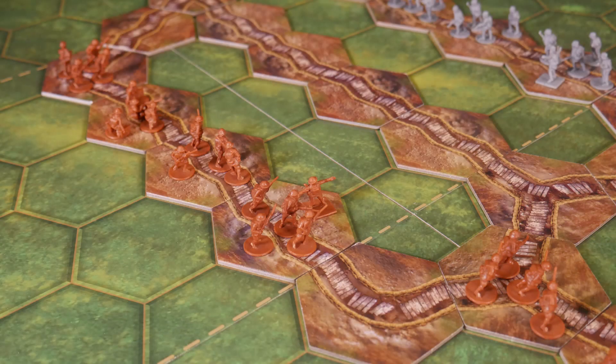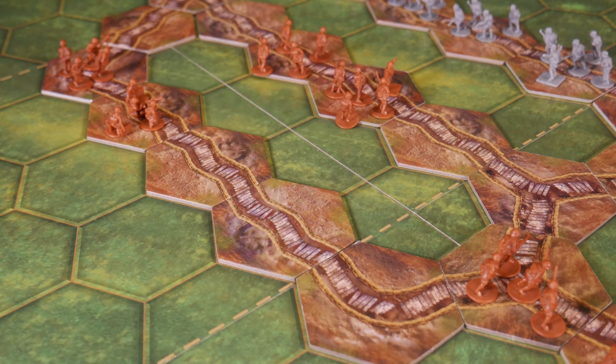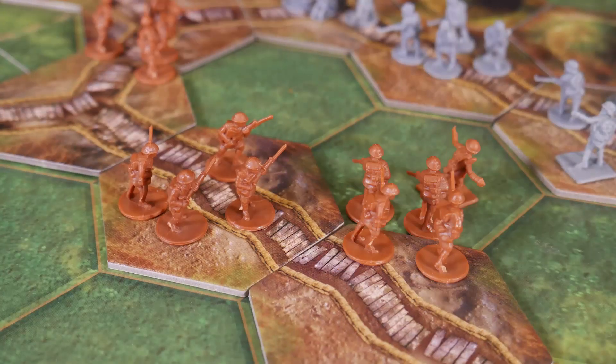Victory in The Great War is achieved by earning victory tokens, gained by eliminating enemy units and achieving objectives — primarily taking and holding enemy trench lines. Those trench lines are typically on your opponent's side of the map, so sitting back and hoping to shoot your way to victory won't work. This encourages the attacker to push up the map and force their way into the opponent's trench line, which is very thematic to World War I.